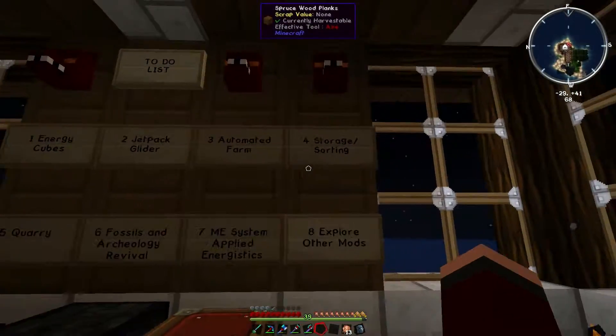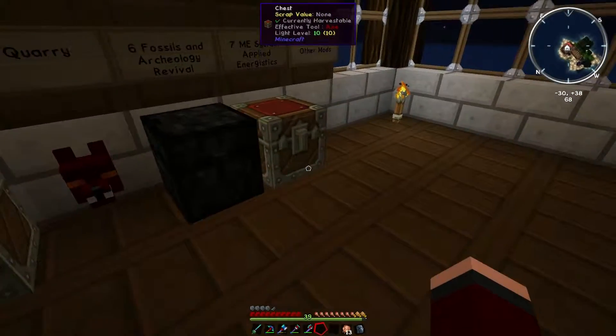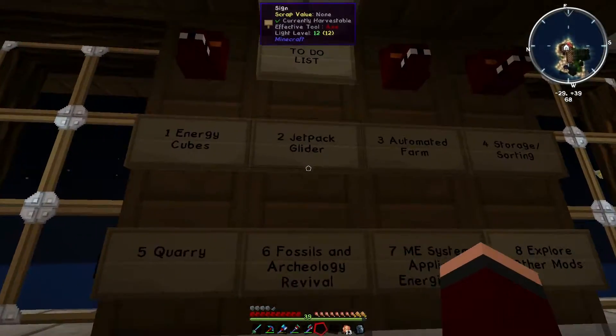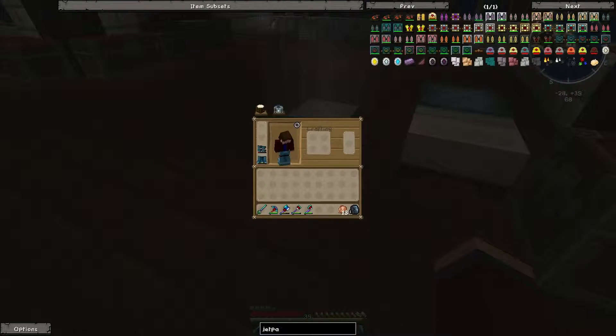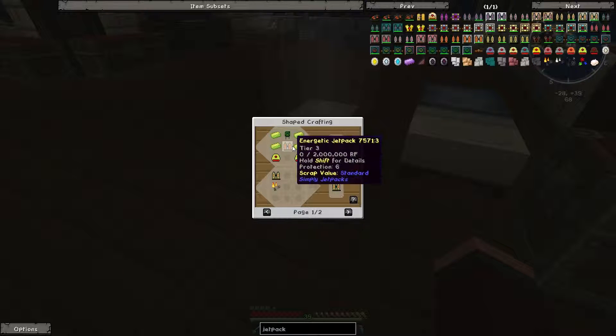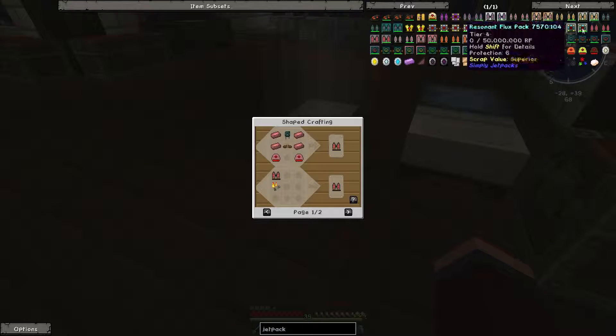On the to-do list we've also got energy cubes, jetpack, and a couple of new boxes. One of them involves planning out how to do a jetpack — because I wanted to get the armored vibrant jetpack, but for each one of these jetpacks you need the one before it, and the one before that, and the one before that, which is the first one. There's a lot of stuff to get through.